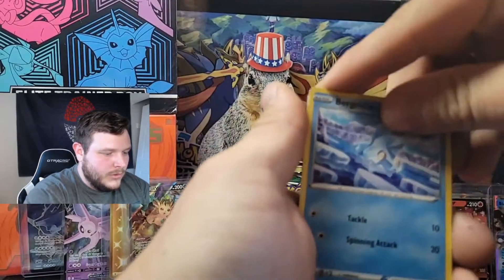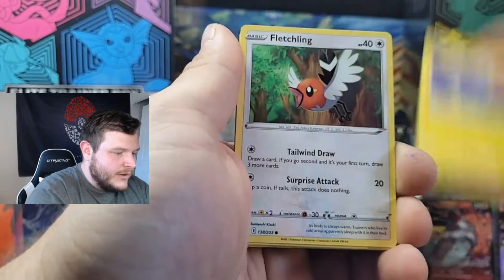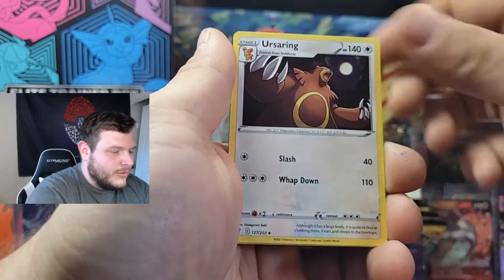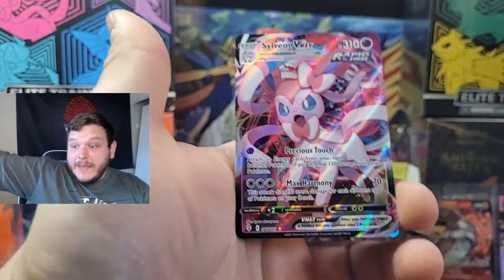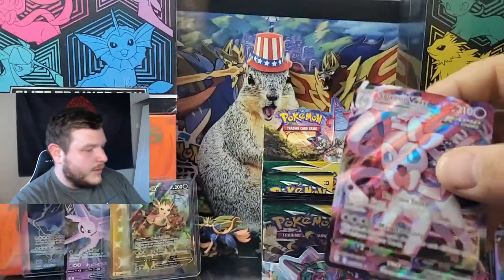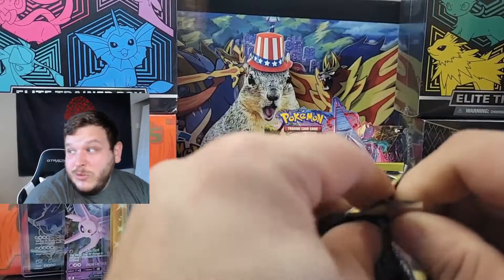Next right-side pack: Burgmite, Gossifleur, Chinchow, Fletchling, Energy, Pyroar, Single Strike Scroll of the Fanged Dragon, Versa Ring, reverse Tropius. And there's another hit — it's a good one! It's another Eeveelution VMAX — Sylveon! Boom, another one. He's a super cool card.